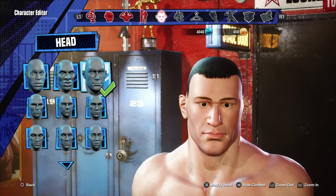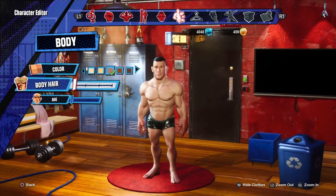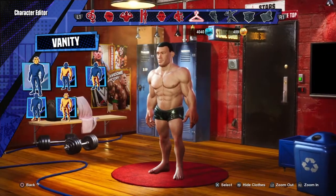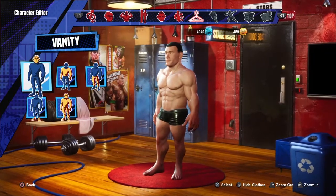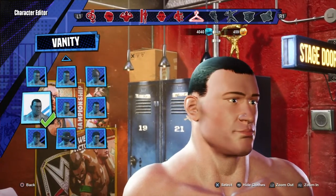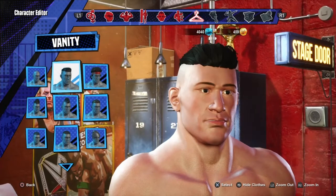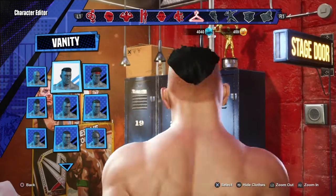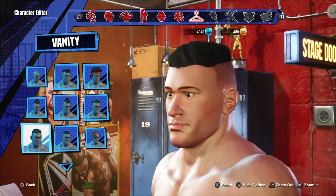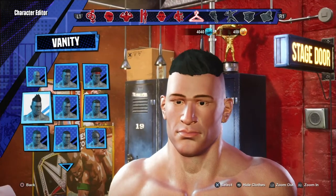Next, body hair — move it over one slot. We're not gonna mess with the age on this one. Slide on over to vanity; we're going for the face first. Let's do the hair — messing around with this a little bit. You could go with this one, or this one here; he does kind of have his hair get a little bit spiked up.